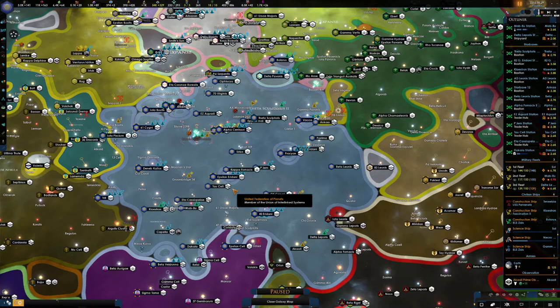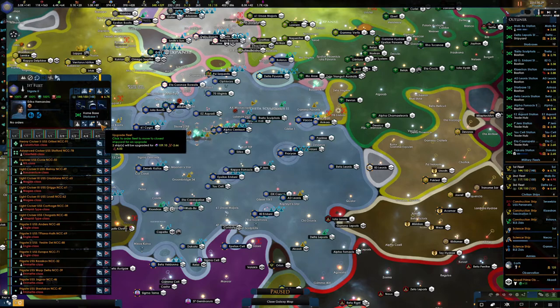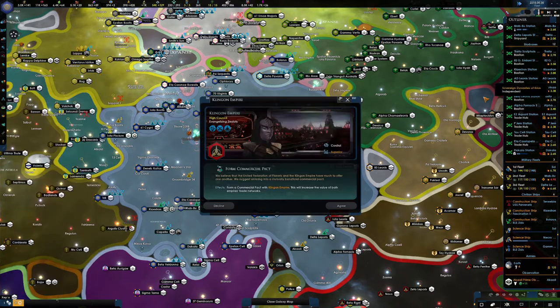Hello everybody, welcome back to another episode of Star Trek New Horizons. It's the Cornish Ratbeard here bringing you another one of these episodes. In the last episode we were getting closer to getting our Enterprise, which isn't too far away now by the look of it. So that's pretty good. Let's have a look at our fleets to start with and start upgrading those.